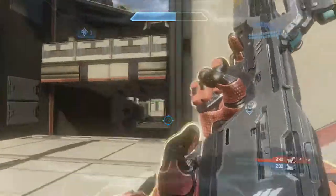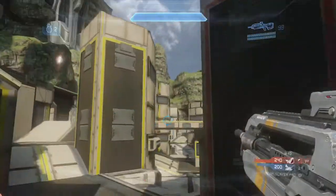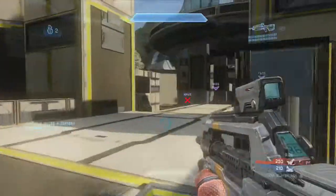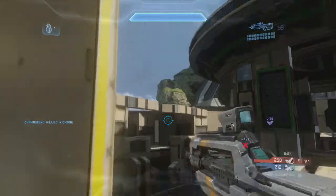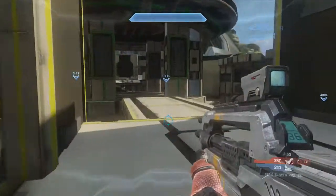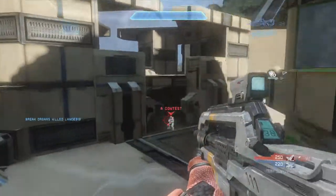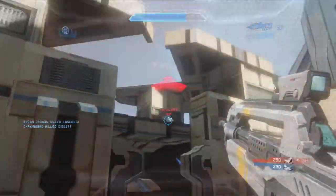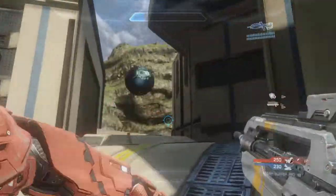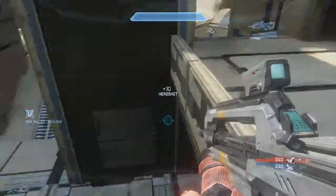You'll notice once again my teammates are on purple, so I'm pushing gold. I do that this entire match - I push the opposite side of my teammates so we can get crossfire. That's what you should do on any map, any game type: always be conscious of where your teammates are and try to get control. Right now I'm moving to top mid because it's a power position. I end up overextending and probably wouldn't have pushed this, but I get people weakened enough to pick off a kill.